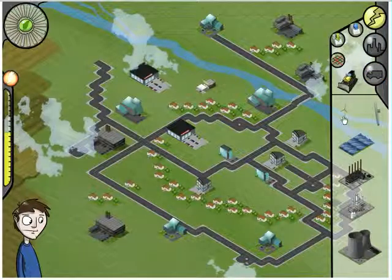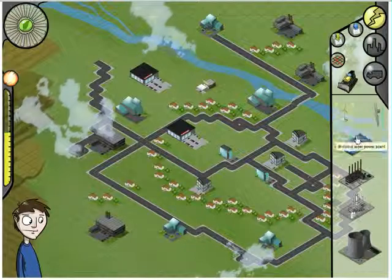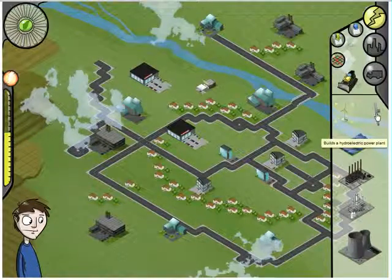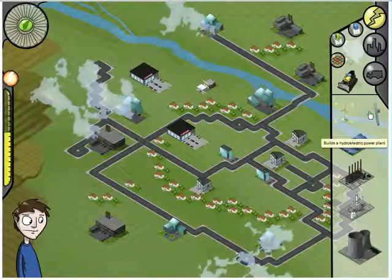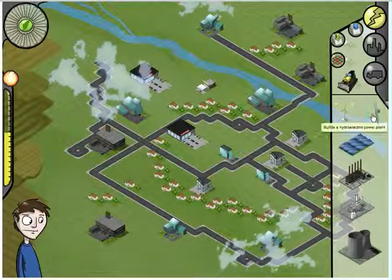Let's begin by building one or several power supplies for the city. Each of the buildings we placed before requires a certain amount of energy. The biggest industrial building will draw the most power, while the smaller houses will draw the least.